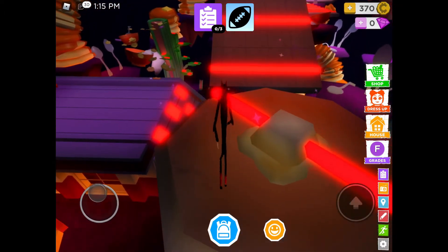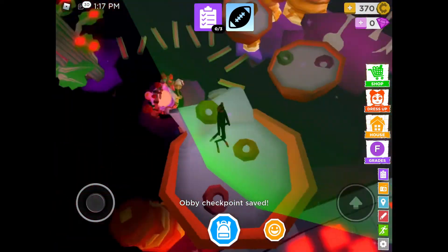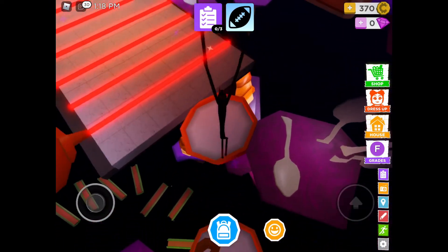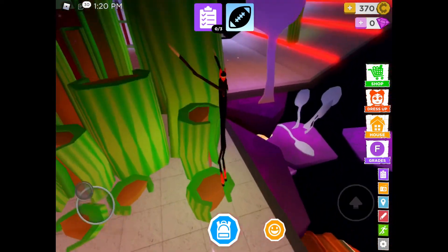Go over here, jump over the spinning things, then jump, jump, jump. This is an obi checkpoint. Then you go down here - that green light means it's a checkpoint. You just jump on these cereal buckets - very easy - then jump over these. Simple indeed.